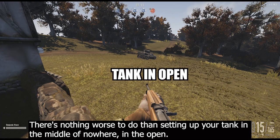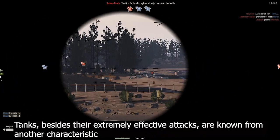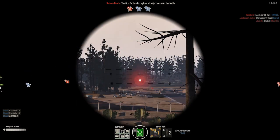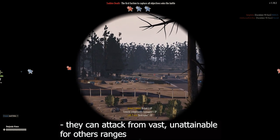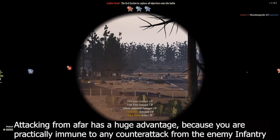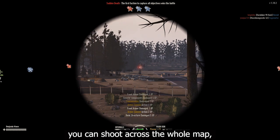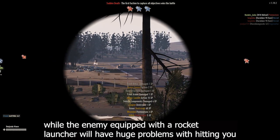There's nothing worse than setting up your tank in the middle of nowhere, in the open. The twelfth point is keep your distance. Tanks, besides their extremely effective attacks, are known for another characteristic — they can attack from vast, unattainable-for-others ranges. Attacking from afar has a huge advantage because you are practically immune to any counterattack from the enemy infantry. Unless an enemy manages to sneak up on you, you can shoot across the whole map, while the enemy equipped with a rocket launcher will have huge problems hitting you.